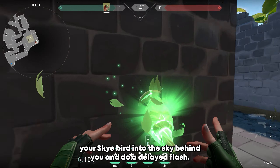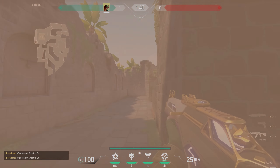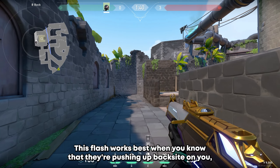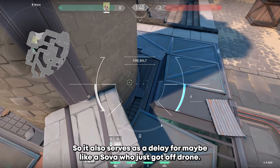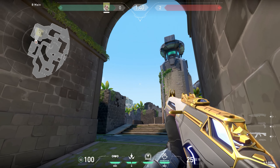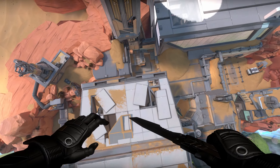Flash number 3: Breeze, Backside B. For this flash, you're going to want to send your Sky bird into the sky behind you and do a delayed flash. This is a great flash when you're getting pushed on B. The attackers will either be forced to turn or get full blinded. This flash works best when you know that they're pushing up backside on you, so they don't have this corner to hide behind. This flash pops up here, so it also serves as a delay for maybe a Sova who just got off drone.